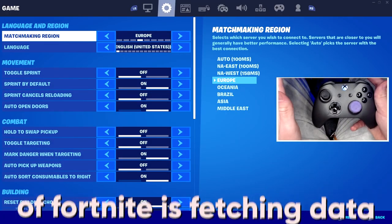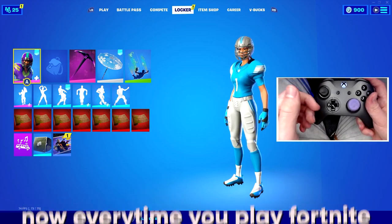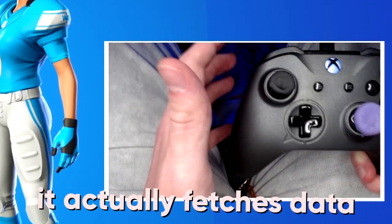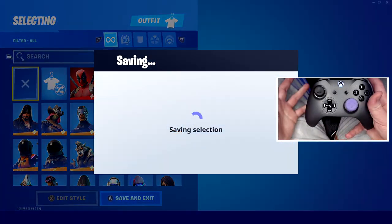Another thing inside of Fortnite is fetching data. Stage two of setting this up: come into your locker. Every time you play Fortnite, if you use a custom skin, it actually fetches data from the item shop. And if you want the secret tip to work, then all you need to do is just change whatever skin you're wearing to the default.